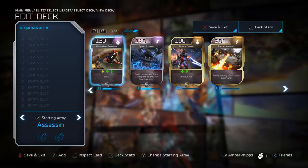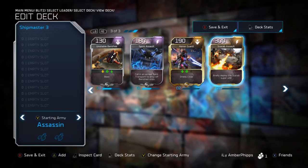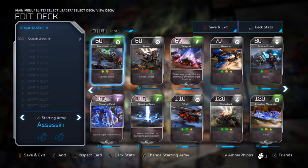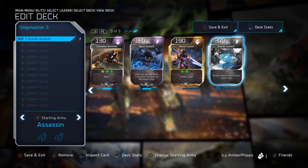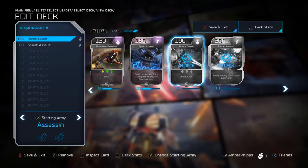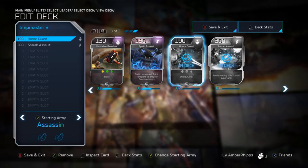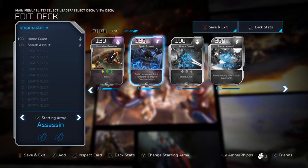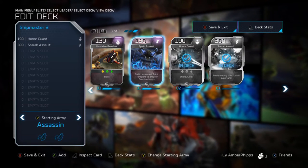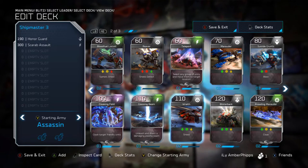The three high-cost cards I use are Spirit Assault, Honor Guard, and Scarab Assault. The Scarab Assault for this character feels like a must because he doesn't have too many expensive cards otherwise. I personally prefer the Honor Guard - I just like the card. The Spirit Assault calls in an armored Spirit transport to drop off Banished units, so both have their uses. It really comes down to personal preference whether you want the hero card or the Spirit Assault, but I go with the Honor Guard.